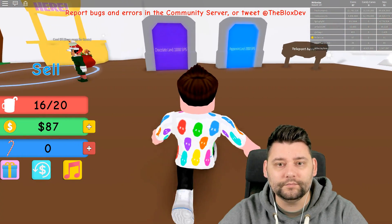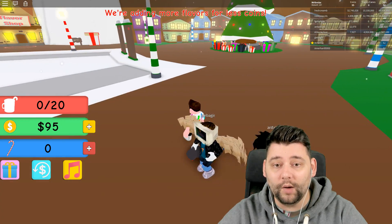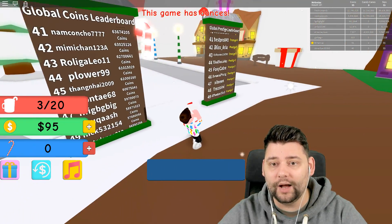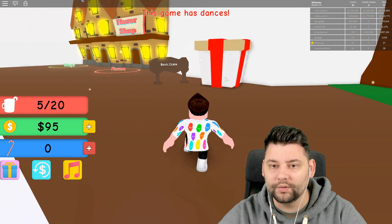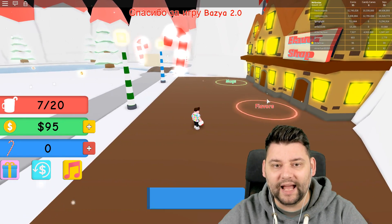We need 10,000 sips to get to the chocolate land, so we've got quite a while to get there. We need a ton of cash money to get to that area. We've also got candy canes as well — where do we get the candy canes from? There's a basic crate here. You can buy it for 1,500 candy canes.